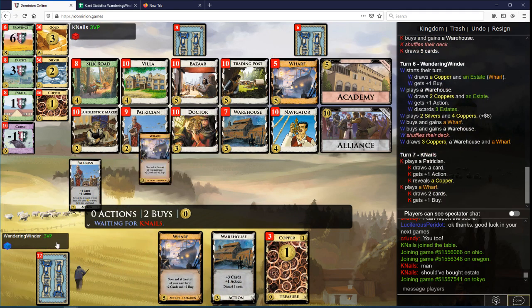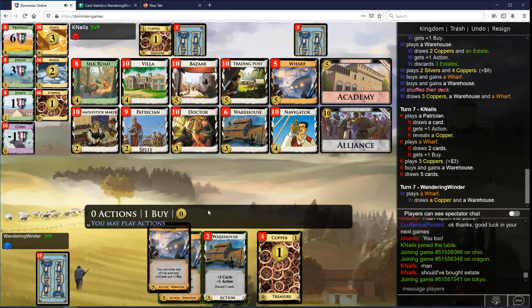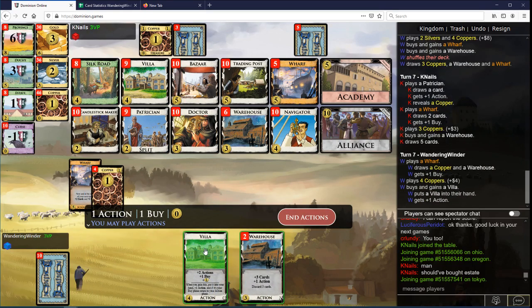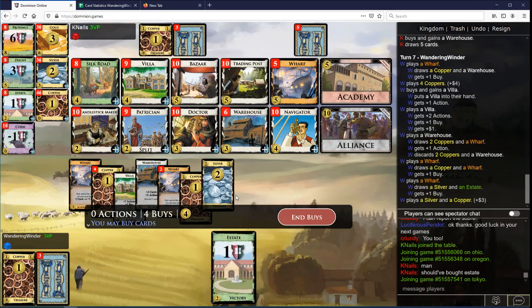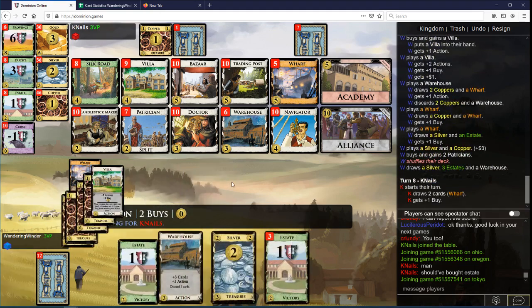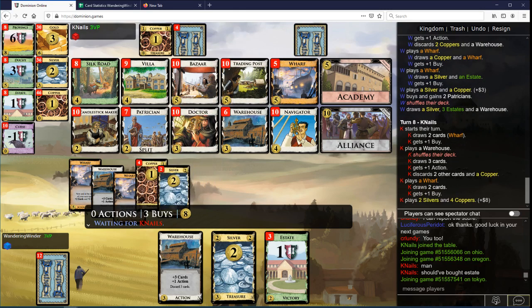Another Warehouse, I guess. I think I'm gonna play Wharf here rather than Warehouse first. I'm almost surely buying Villa. So now with 4 here, it's probably double Patrician. It's gonna be like Villa Wharf, Silver Wharf. Just getting as many Wharfs as possible seems very important here.